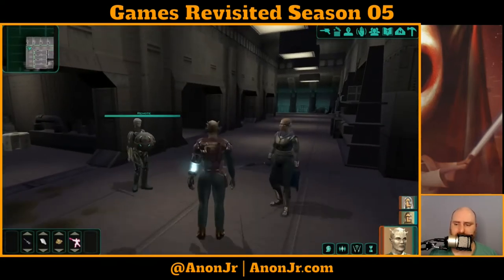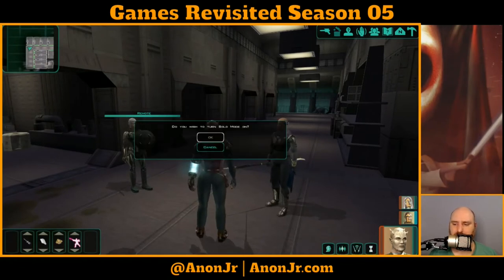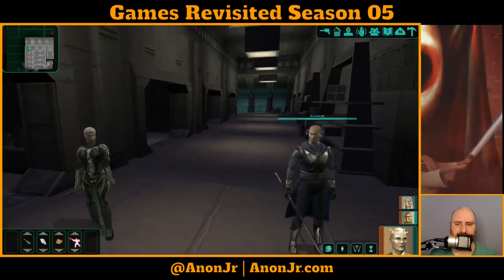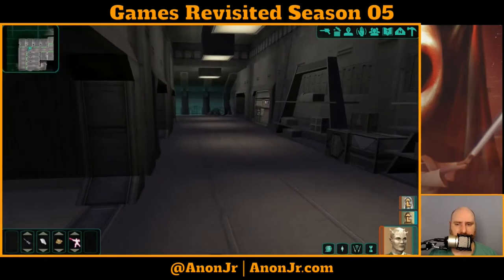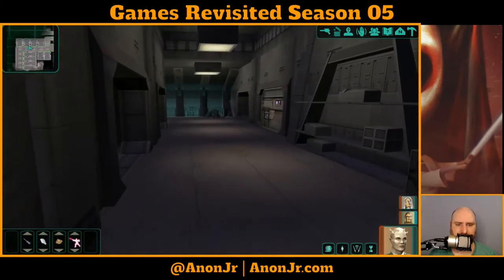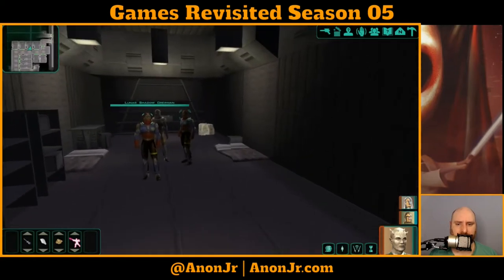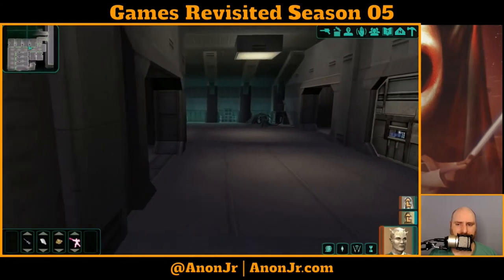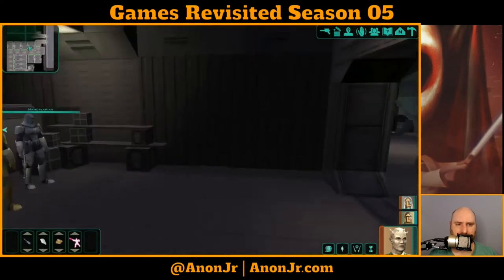So these guys — what I'm going to do is park my party down the hall. I have it on good authority that if I go to solo mode and drop into stealth and sneak up on these guys, I should be able to hear a very useful conversation. Oh wait, no — that's the Lunar Shadow crewman, I need to talk to them in a little bit. Who was it that had the conversation I needed here? Is it these guys? No, those guys are coming later.